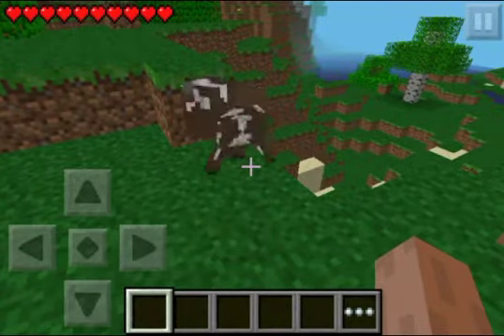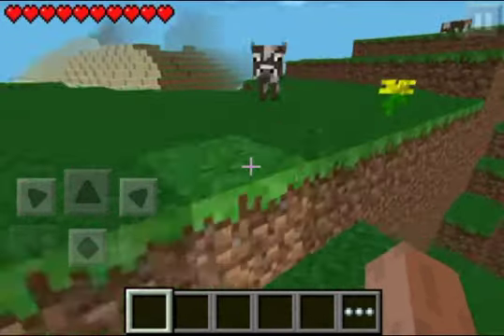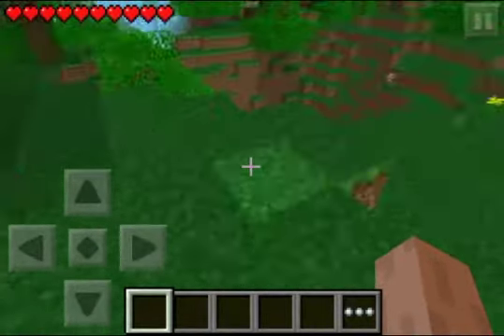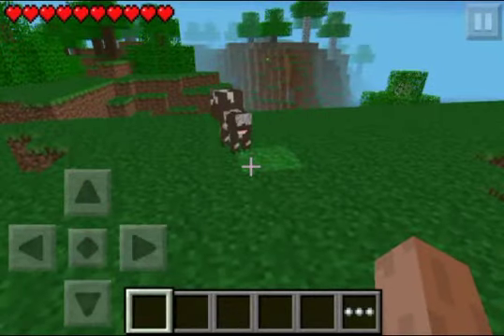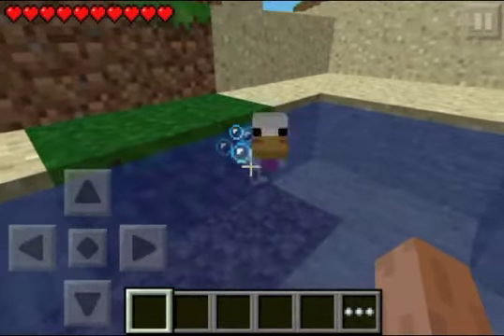Hi guys. Alright, so what they also added in the new update are baby animals in new maps. If you create a new map after the 0.6.0 update, there will be, or there should be, some baby animals of each kind. Maybe not all of them, but I just lucked out on a good map that happened to have all of them. So I was just going to show you these.